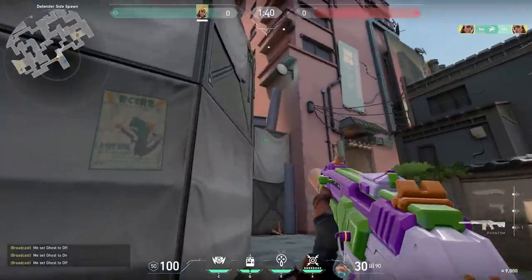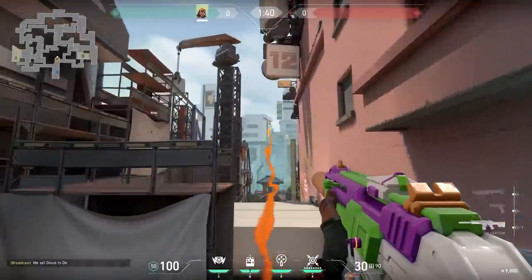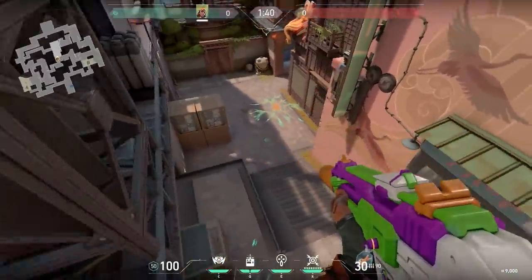Now a nice Raze lineup for if you are rotating and you hear the enemies are in middle. Aim at the bottom of the billboard and do a running jumping throw. Your grenade will explode in the air and the small grenades will land on all the spots where the enemies might be standing. A good one for some extra damage.